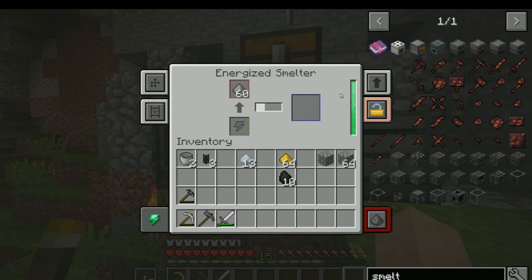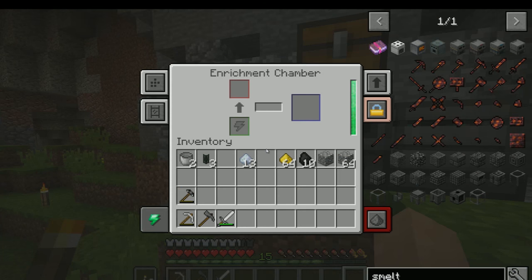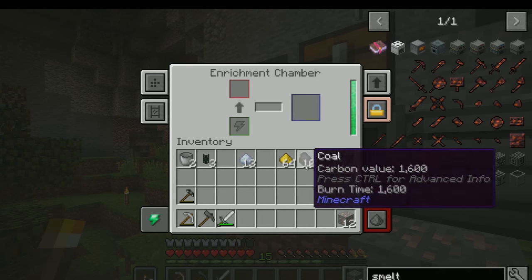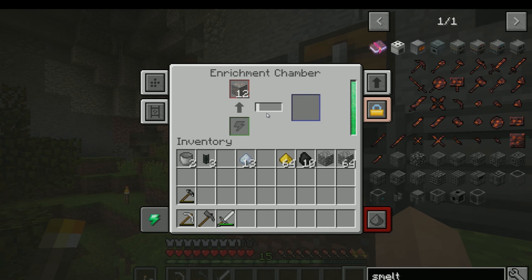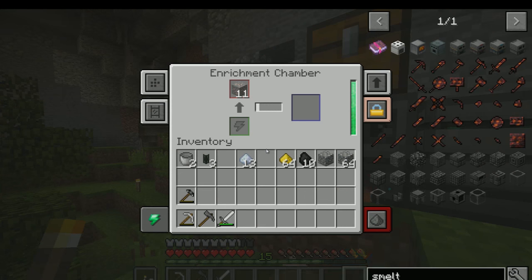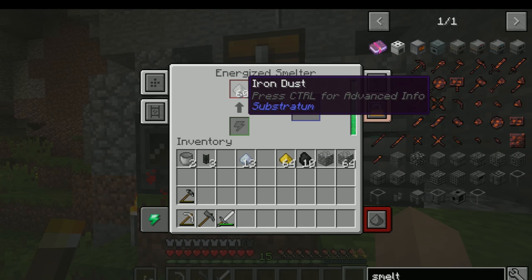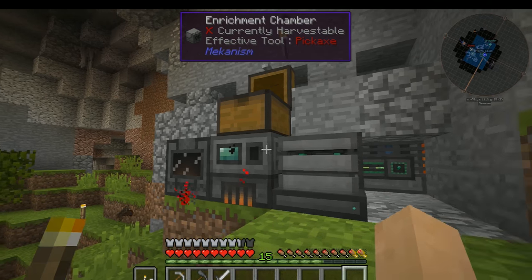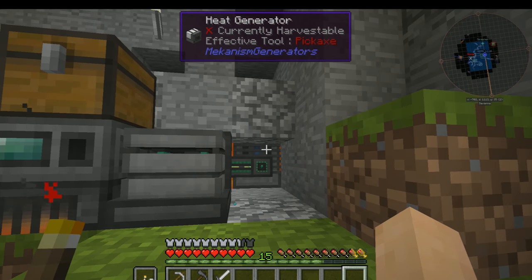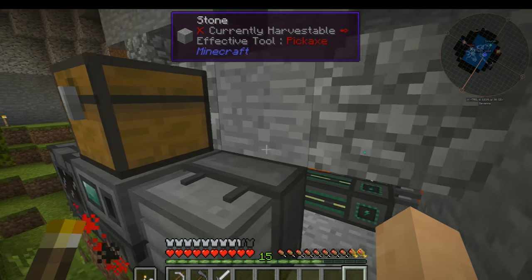There we go — it's working now, and that should be running quite nicely. By theory, if I put the rest of the iron ore in there — I'm just going to demonstrate with the 12 that I have here — the enrichment chamber should be working. It will put it into the dust, doubling the ores, and then we will move it on over immediately. Bingo — you just saw it tick over. Into the dust, into the smelter, and throwing it up to the chest. This works just similar to Ender I/O or Thermal Expansion or any of those other mods that do the exact same thing.